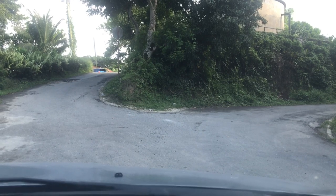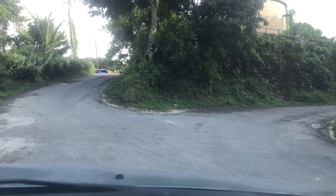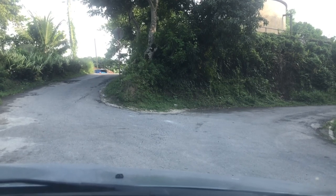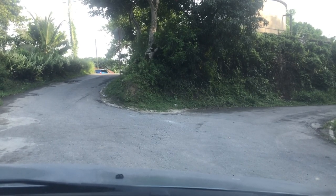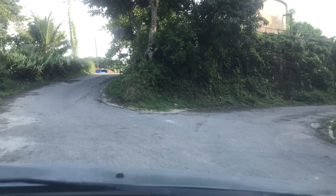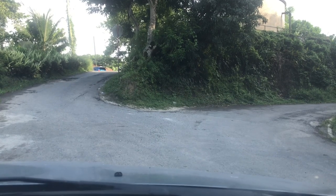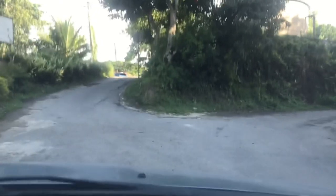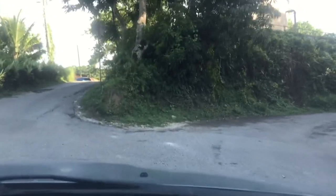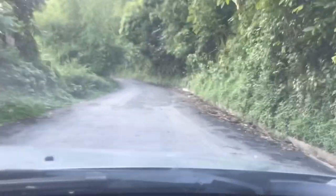From Golf Road we come up to this Y-road. The road to the left is actually Grateful Hill Road, so you could also take Grateful Hill Road to get to this point. We're going to take the right-hand side to get to Mount Industry. Right here is actually called Golf Spring, so this is Golf Spring in Golf Road.